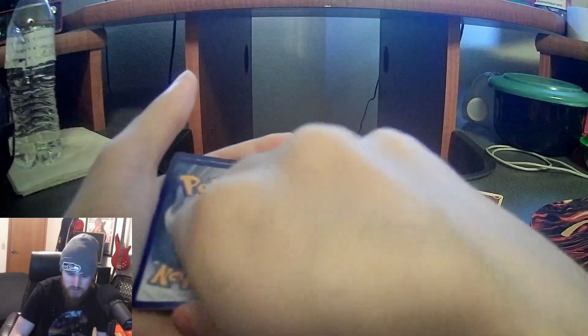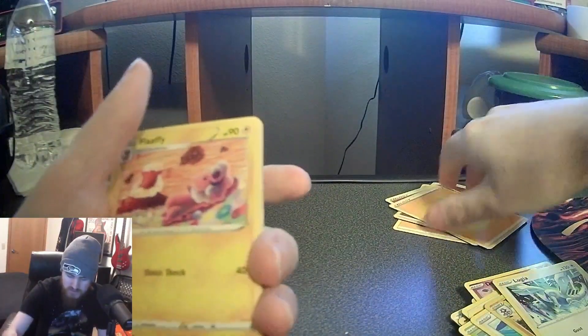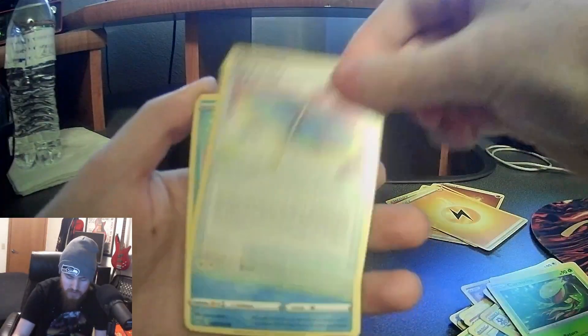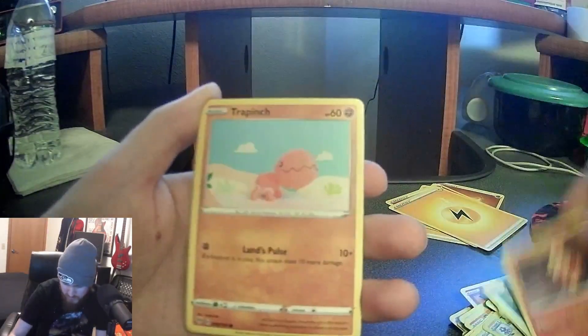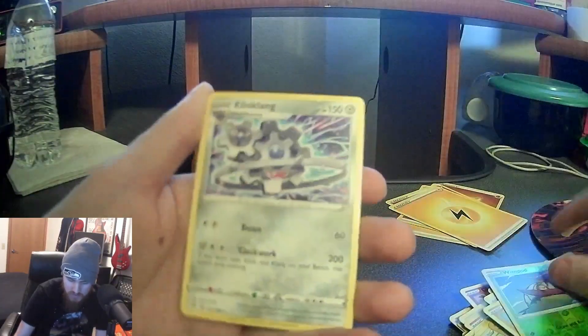Fourth pack — psychic and electric energy again. We got Flaffy, Carnivine, the Big Parasol, Panpour, Teddiursa, Rookidee, Torchic, Trapinch, reverse holo Wynaut, and Clink Clang.